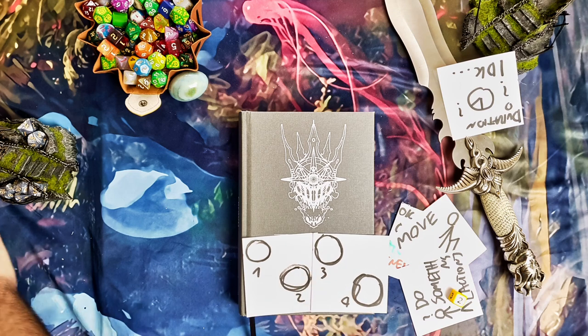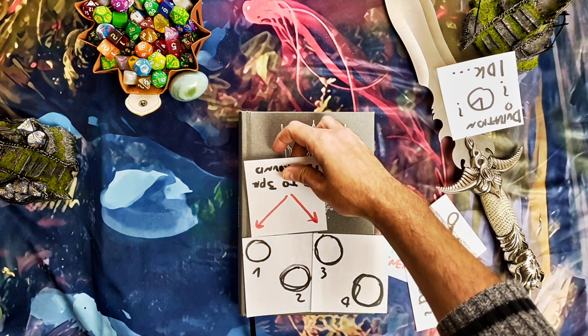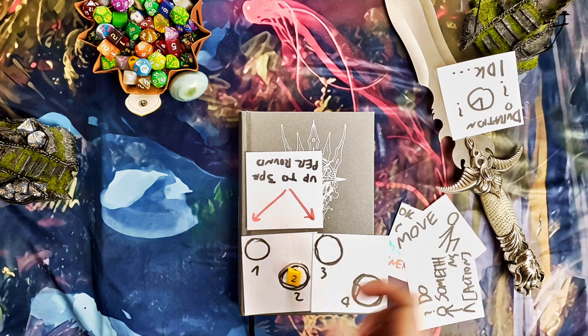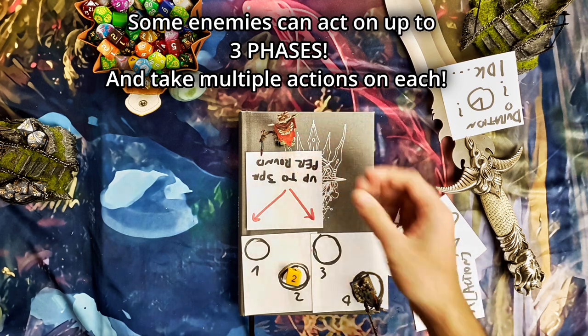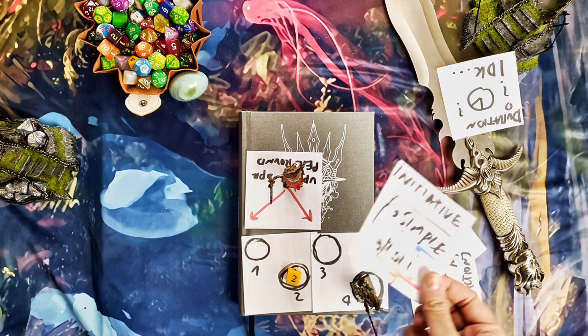Let's see how this would work in practice. Let's say we have these four phases — you would usually have five, I just had no space to write the fifth one. We said that you are playing on the second one, the monsters are playing on the fourth one, and one big bad monster is playing on both the first and the third one. So, how does initiative function?